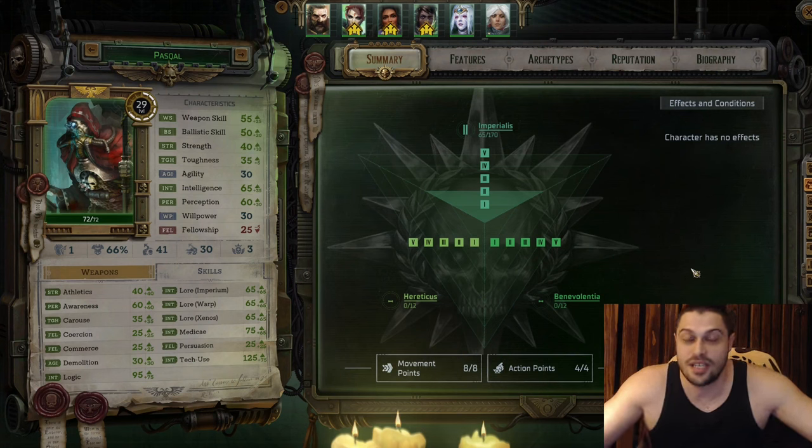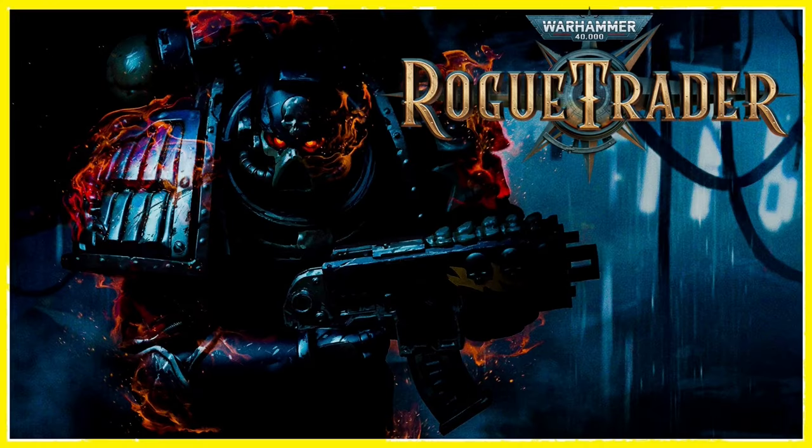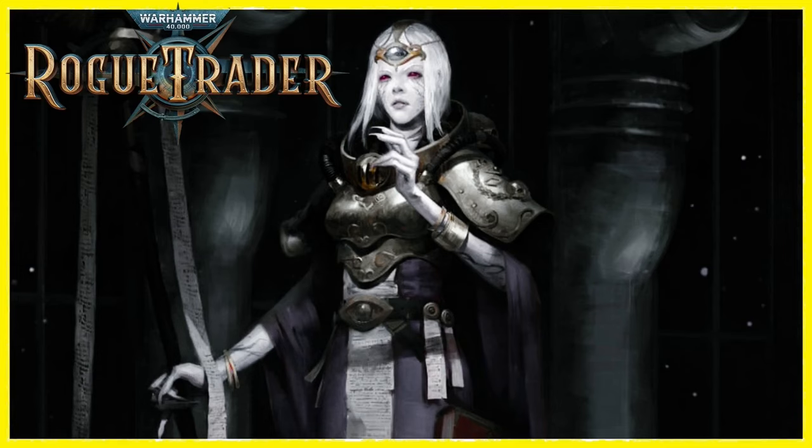This is a Warhammer 40K Rogue Trader guide for Pascal — a full build for prologue and act one. Specifically, this is a build for operative Tech-Magos Pascal that wants to become a bounty hunter, or better to say, a trapper. The entire team benefits from Pascal and his debuffs, and that's his main purpose in the game: skill checks and debuffs in combat. This build was played and tested on Unfair, and if it works on Unfair it will work on all other difficulties as well.